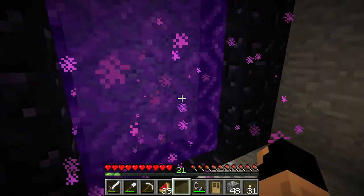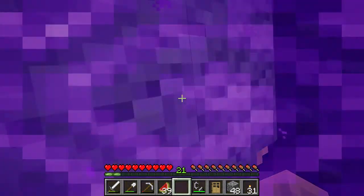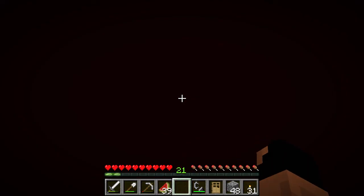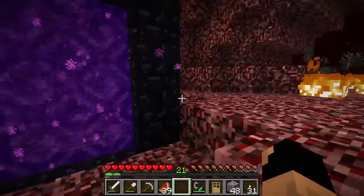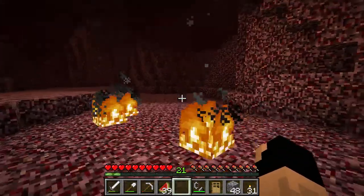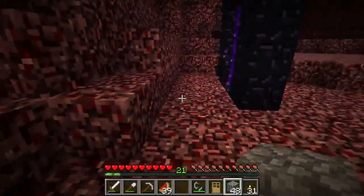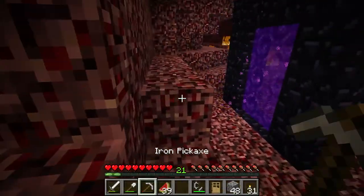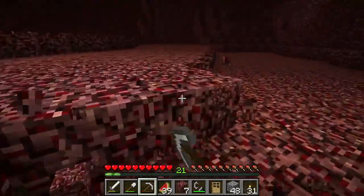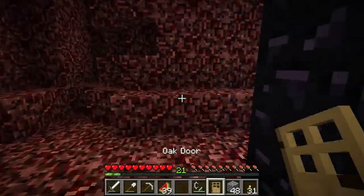I'm glad I carried my boat — that's sarcasm. There are a few things you should never bring to the Nether. Two or three specifically: blocks of ice, because those are pointless and just break. We're gonna put this fire out and I'm going to start building the house as I tell you. Blocks of ice, buckets of water —